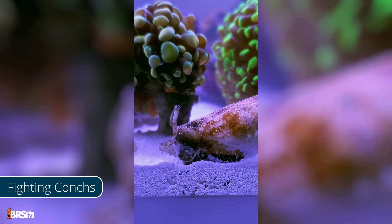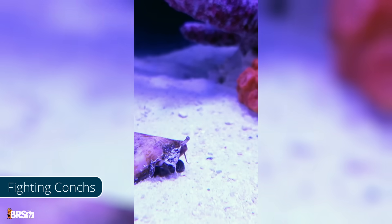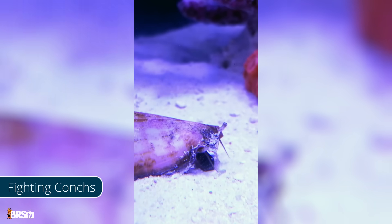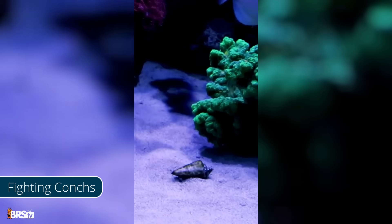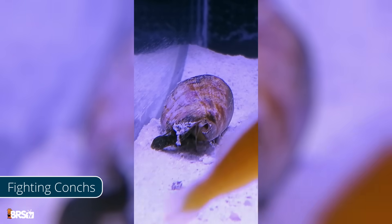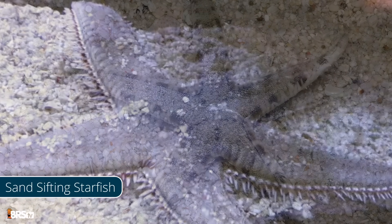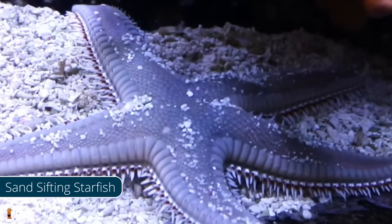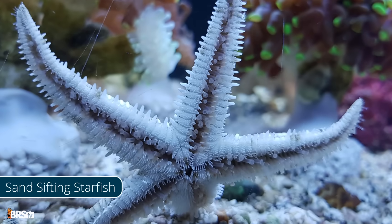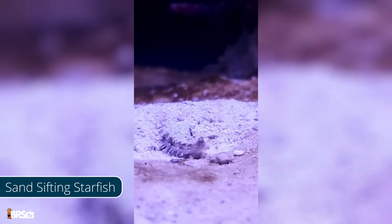Fighting conchs and similar small conch species help turn over sand and consume detritus and excess food before cyano can use it as fuel. Unlike other snails, they have a foot they use to push themselves along the sand bed and aren't able to climb around the glass — even traversing rock work is difficult — meaning they tend to stay on the sand. They are omnivorous, easy to care for, plus they have the cutest little eyes. Sand sifting starfish are another good option; they keep the sand aerated and free of detritus buildup, but they only fare well in established tanks and you will also rarely ever see them as they spend almost all of their time under the sand.